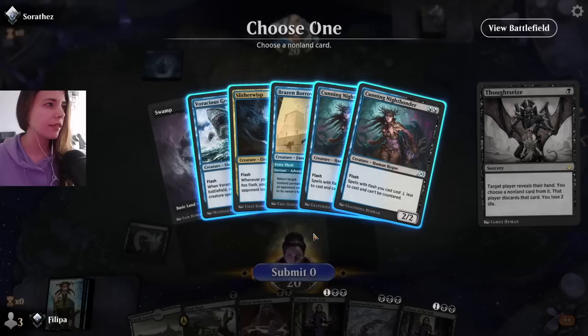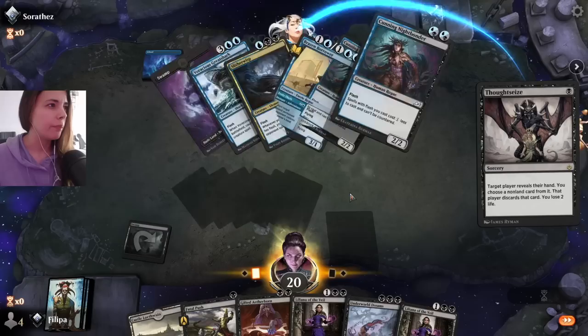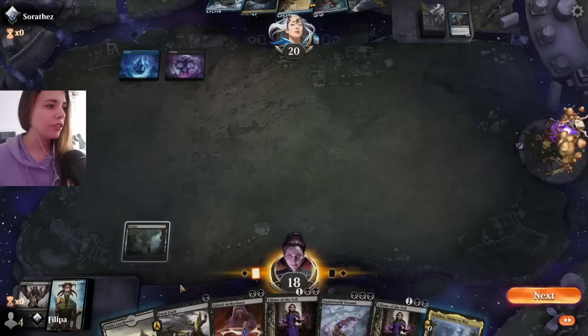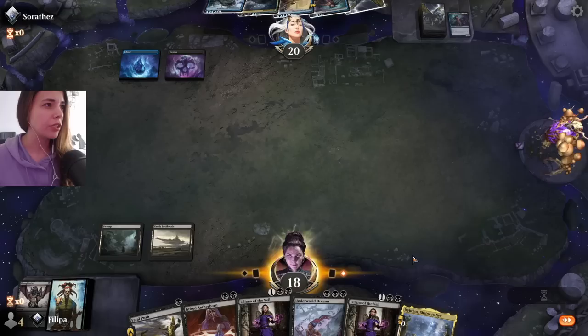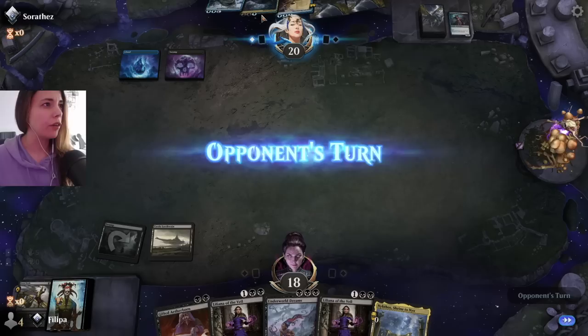I wish we had a third land. Looks like they are on Dimir Rogues, maybe? Or they have Flash. Okay, so they only have two lands as well. Unfortunately, their Flash spells are going to be a bit less expensive, but I can kill one of the Night Prowlers with the Push, so I just need to make sure I keep Push up because I really need to kill that, especially if they don't have more ways to get Flash.